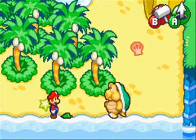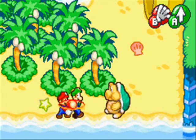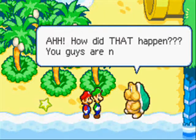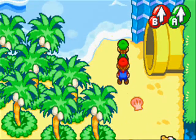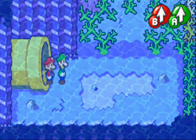So now, we use Fire Bros and knock this guy down. He gets back up and says 'How did that happen?' They all say the same thing, so it's kind of pointless to repeat it every time. We just go in this pipe right here, and then appear — under the sea!